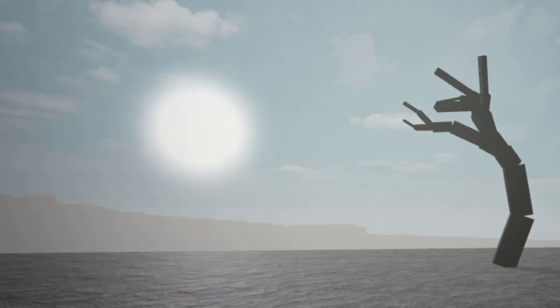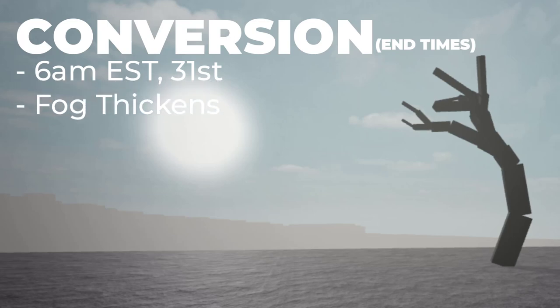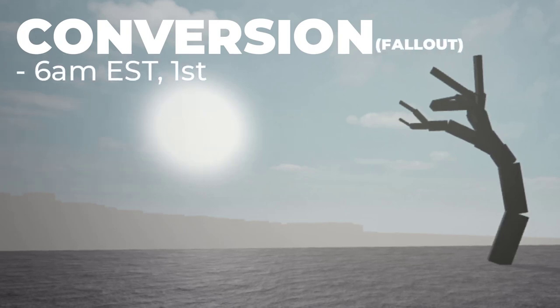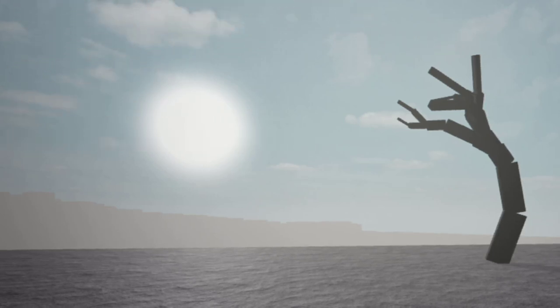A special event called the Conversion happens at 6am EST on the 31st of October. During this event, spawn rate for Spook and Sinister increases, trees lose their leaves, and the fog thickens. 24 hours later, the second conversion occurs — spawn rate stops and fog returns to normal. However, you can still find remnant trees at this time.